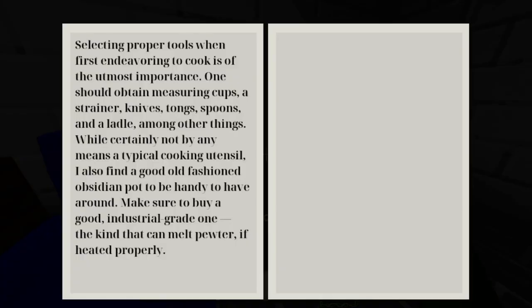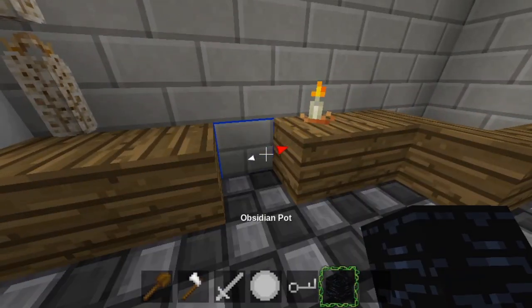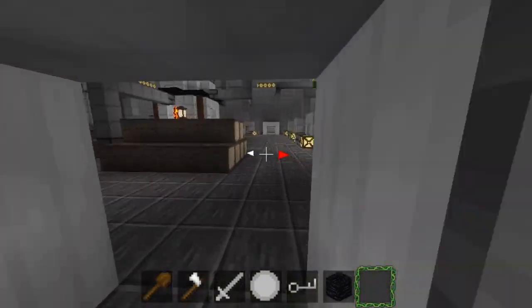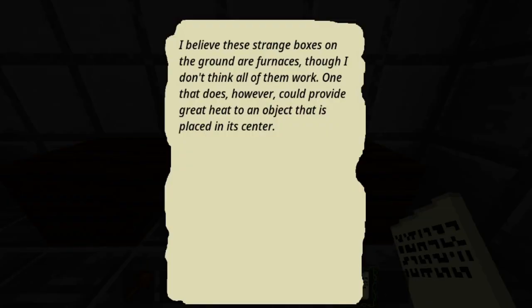A book in the library suggests an obsidian pot to melt pewter. The kitchen has an obsidian pot. A note in the forge tells me the heat I need to melt pewter can be found in one place — here.